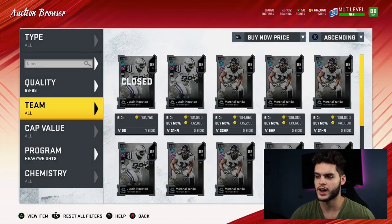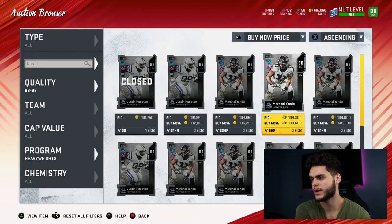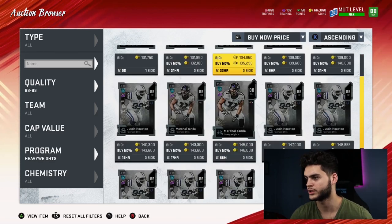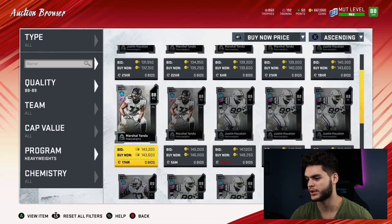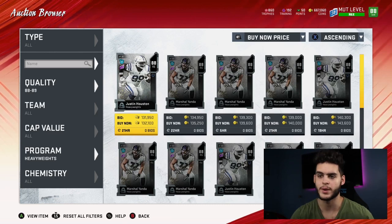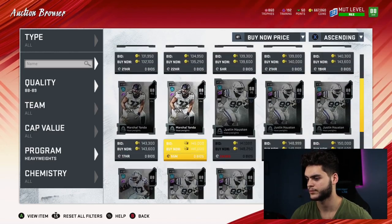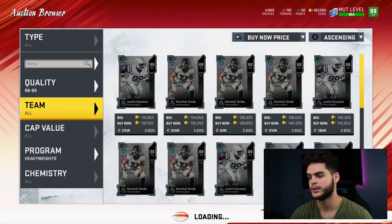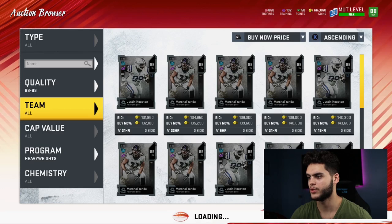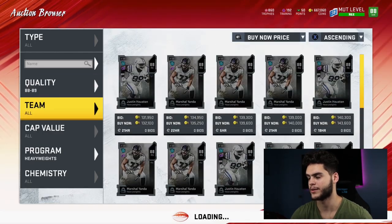If he's below 130k like Marshall Yanda here, I'd recommend him — but not over Joe Staley. I think I'm gonna have to go with Munoz over Joe Staley and Tyron Smith overall, obviously both great cards but it depends on the price. Tyron Smith is usually very overpowered at left tackle so it's upsetting to see he didn't get the stats he should have. Typically you don't get heavyweight naturals, so I probably won't be able to get him that way.